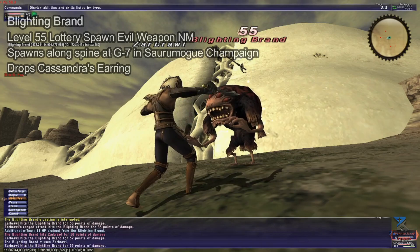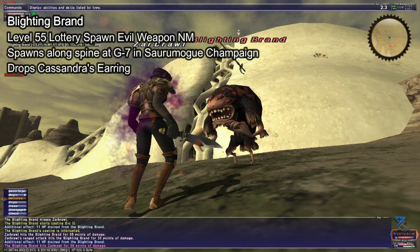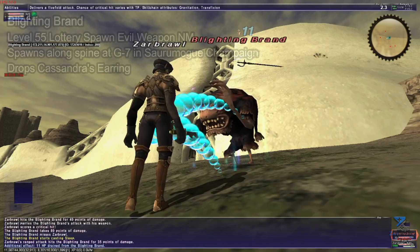First, let's cover Blighting Bran. It's a level 55 lottery spawn notorious monster that spawns along the spine in Sorumug Champagne at G7, close to the zone to Jurno. A lottery spawn NM simply means you need to kill certain monsters known as placeholders for him to have a chance to pop. He can be soloed around level 70, potentially a little bit earlier depending on your job and gear.